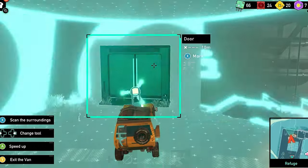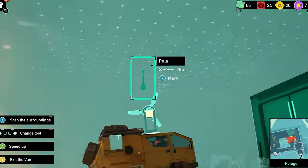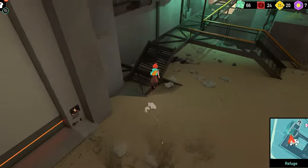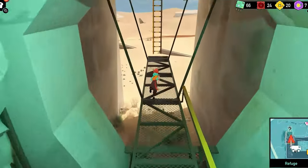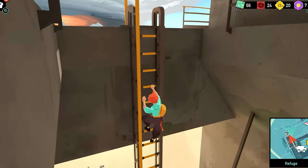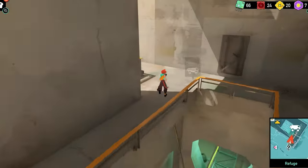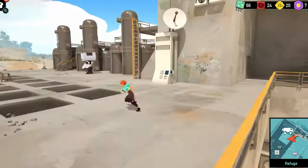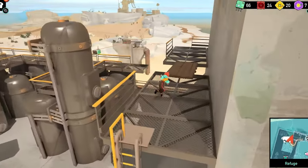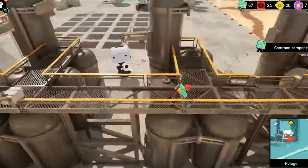Now let's talk about the real star of the game: SAR's van. This trusty yellow vehicle is your primary mode of transport, and I absolutely love it. It's rugged, compact, and feels like the perfect companion for the journey. The van isn't just for getting from point A to point B — it's packed with useful gadgets that you unlock as the game progresses. From scanners that help you find hidden objects to grappling hooks that allow you to pull doors open, your van is more than just a vehicle; it's a toolkit for solving environmental puzzles. And while the puzzles themselves are fairly light, they're satisfying in their simplicity.